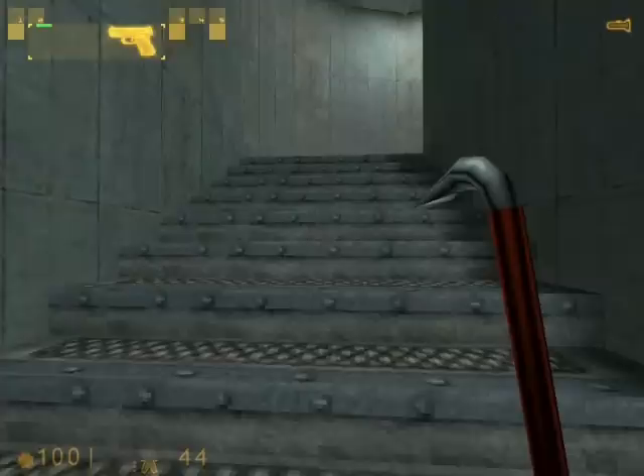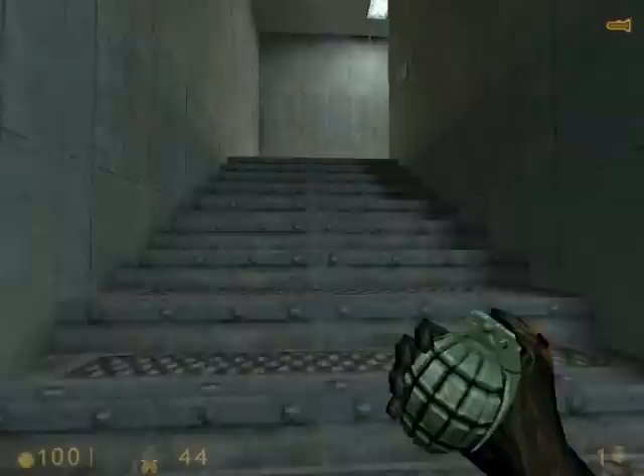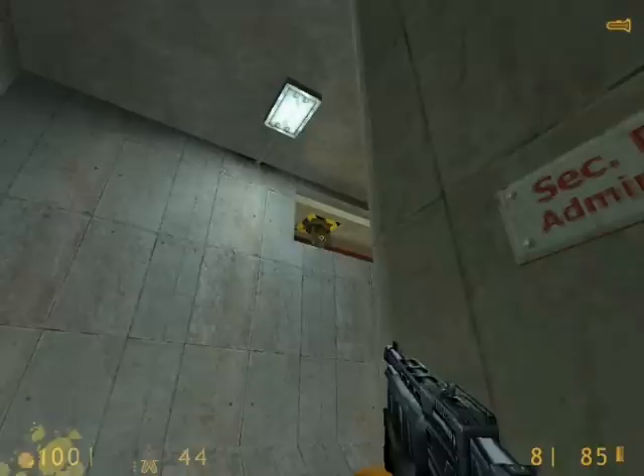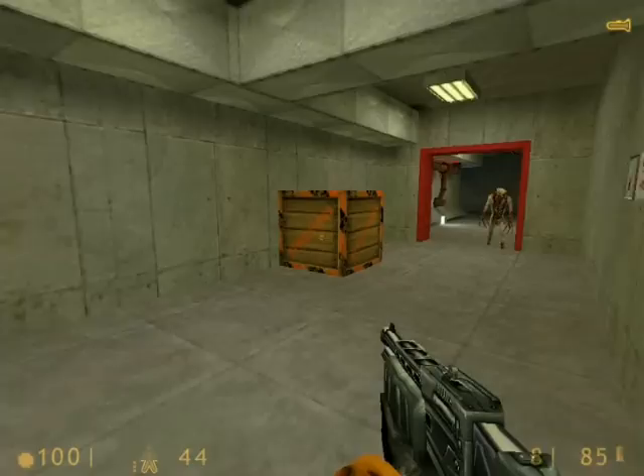So we'll go up the stairs. At the very top of these stairs are some headcrabs, but a grenade takes care of them all. There's a turret up here — we already killed it back in that lounge area. Otherwise you'd have to kill that turret from here.